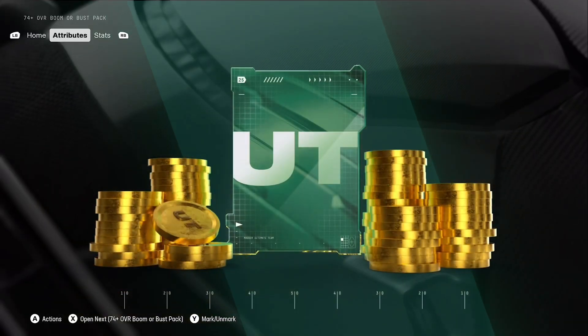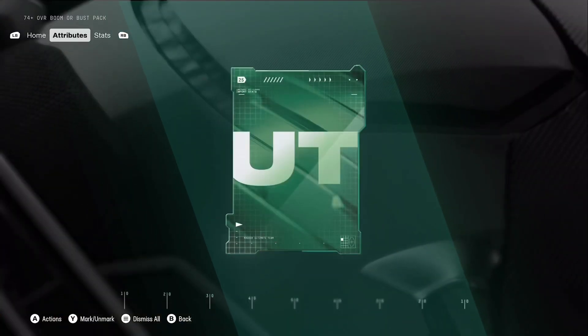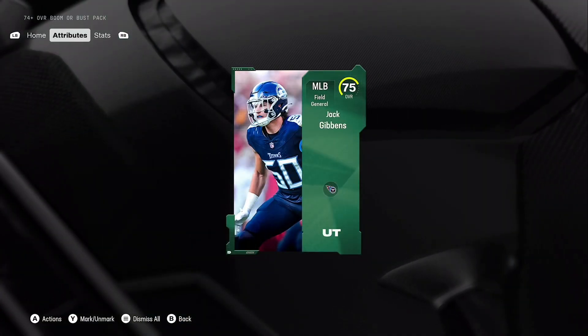We're going to get a quick sell - Dramont Jones, 77 overall. I think he quick sells for about 3,700 coins - could be wrong, fact check me if I'm wrong.